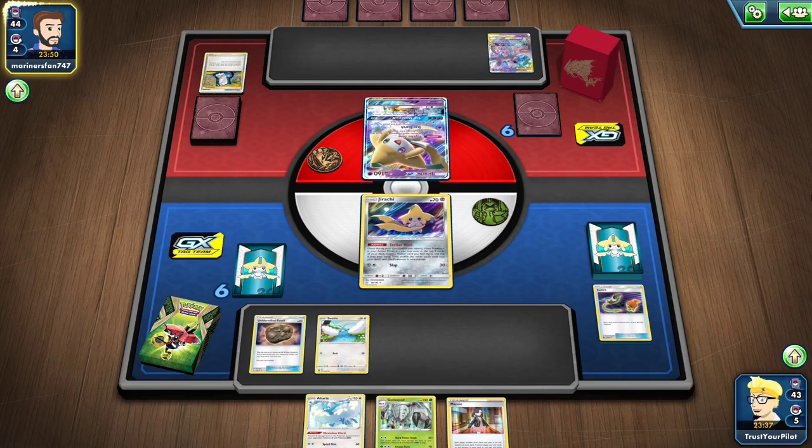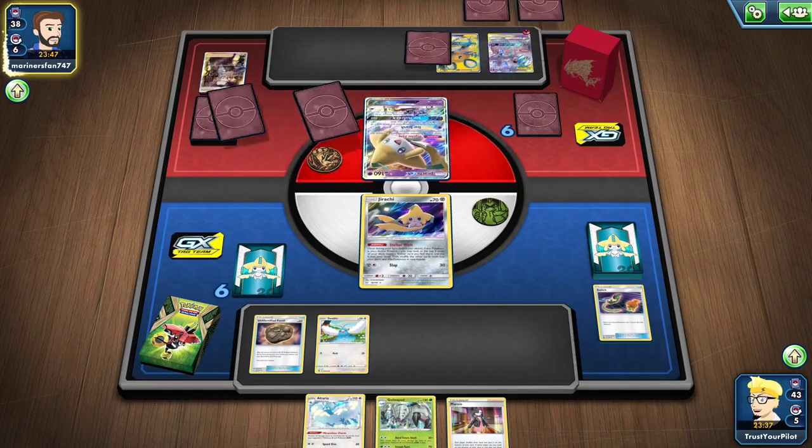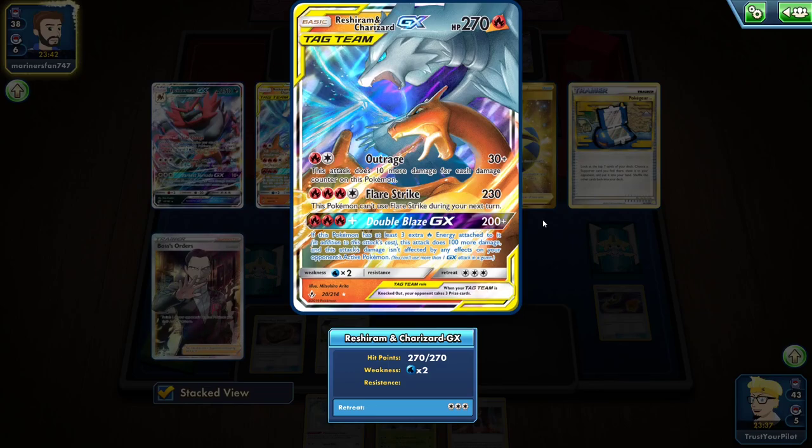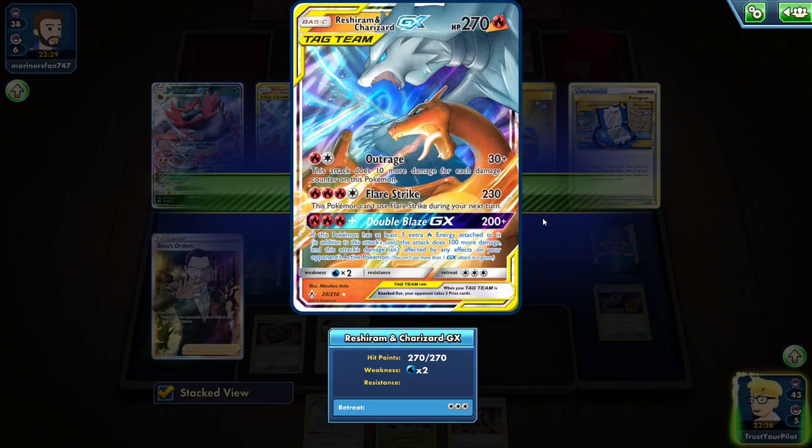If they can knock out that Swablu, their chances of winning go way up. The other thing they can do: Double Blaze — if this has three extra energy, the damage isn't affected by any effects on your opponent's active Pokemon.